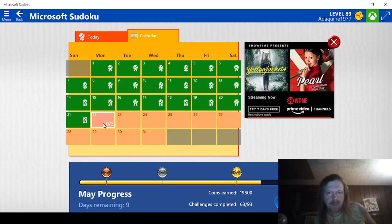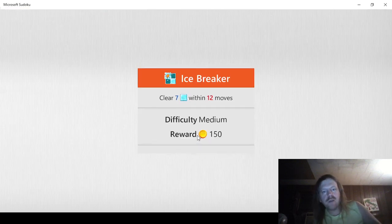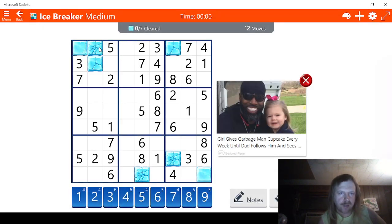Let's see what we got here. Just three — we have two mediums and an easy to do. We'll start off with the medium. We need to clear seven blocks in twelve moves. Now let's have a look at these blocks. Looks like I see two threes here. Counting up: three, four, five, six, seven, eight, nine, ten, eleven, twelve, thirteen. We are one move behind — let's see if we can fix that.